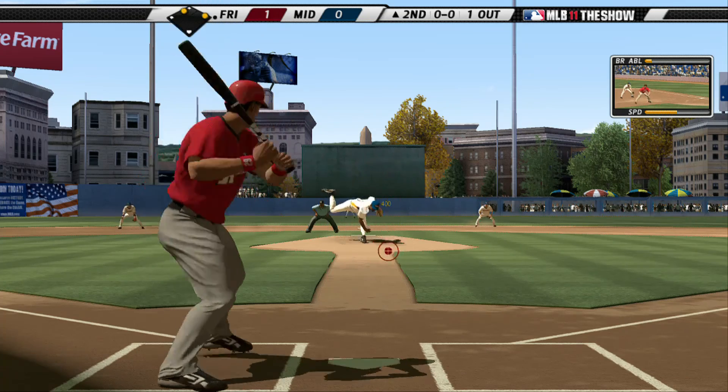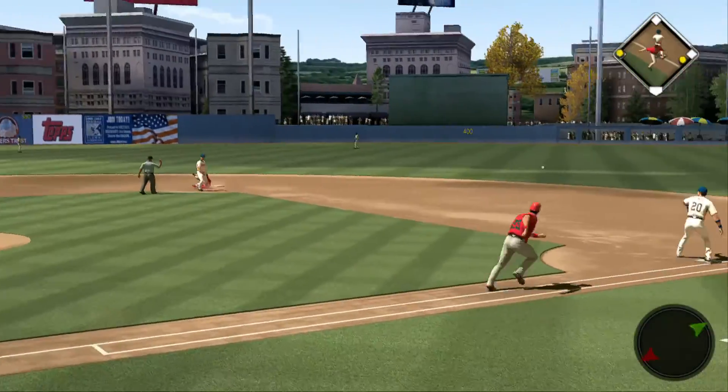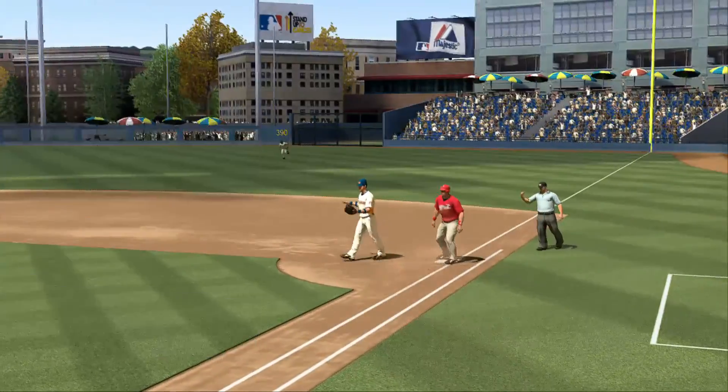Now here's the first pitch. On the ground to short. This could be two to second for one — on to first as they get the double play to get him out of the inning.